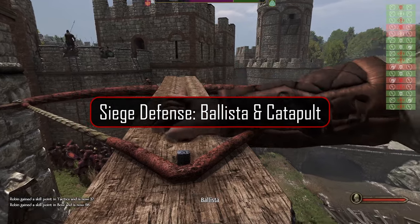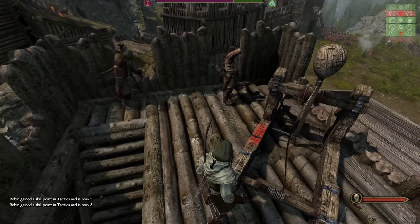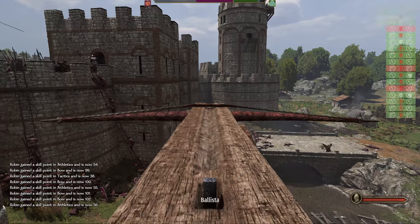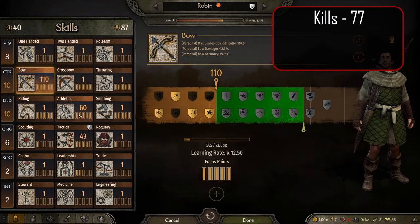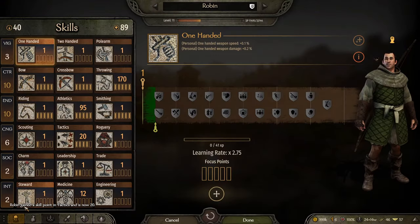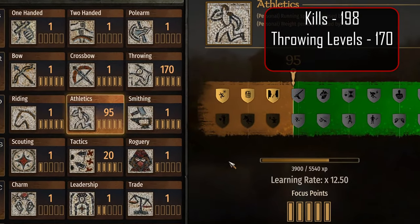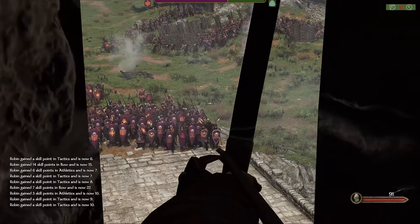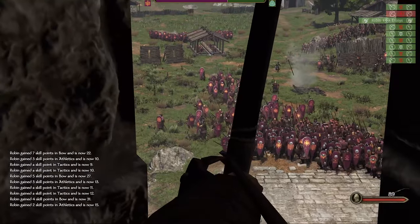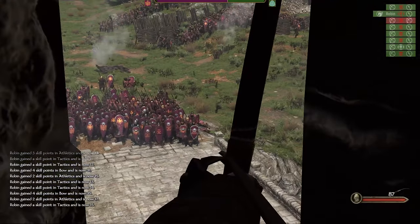Using a ballista or catapult during a siege defense is probably the best way to level up your athletics in the game. We covered both of these in the previous guide, so we'll skip right to the end results for a level 1 character. For the ballista we ended up with 77 kills resulting in 110 bow and 60 athletics levels. For the catapult we ended up with 198 kills resulting in 170 throwing and 95 athletics levels. While siege defenses are the best way to level up most skills in Bannerlord, they can be difficult to get into since the AI tends to cancel sieges frequently. A guide on the best ways to get into siege defense battles is coming soon.